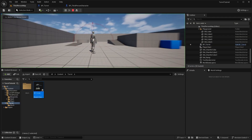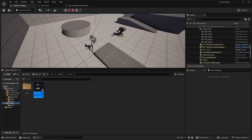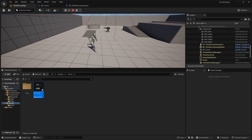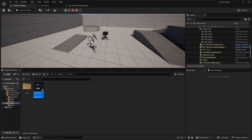Testing this out — we can now see the turret's range. Moving within range, the turret tracks the player. Moving outside the range, it stops tracking but immediately picks back up as soon as you re-enter.